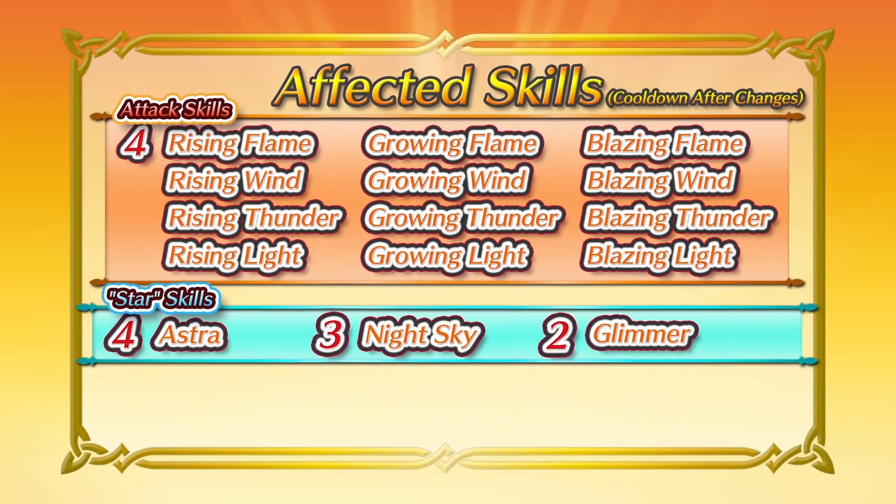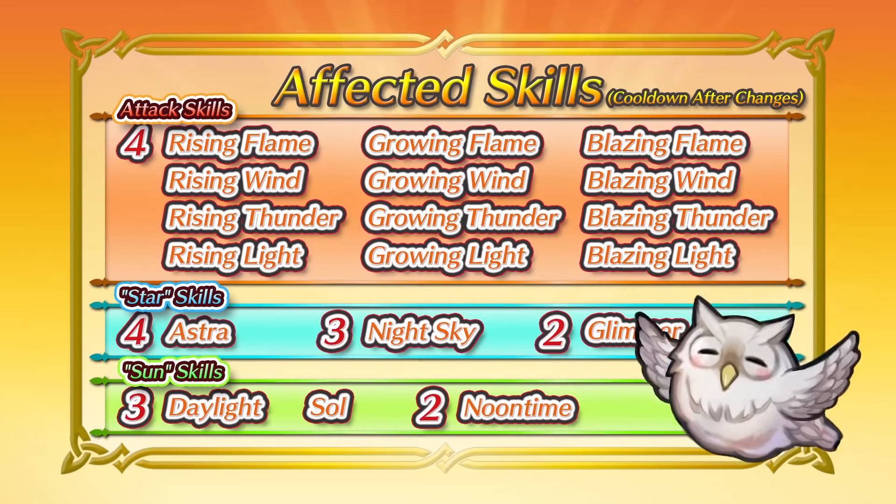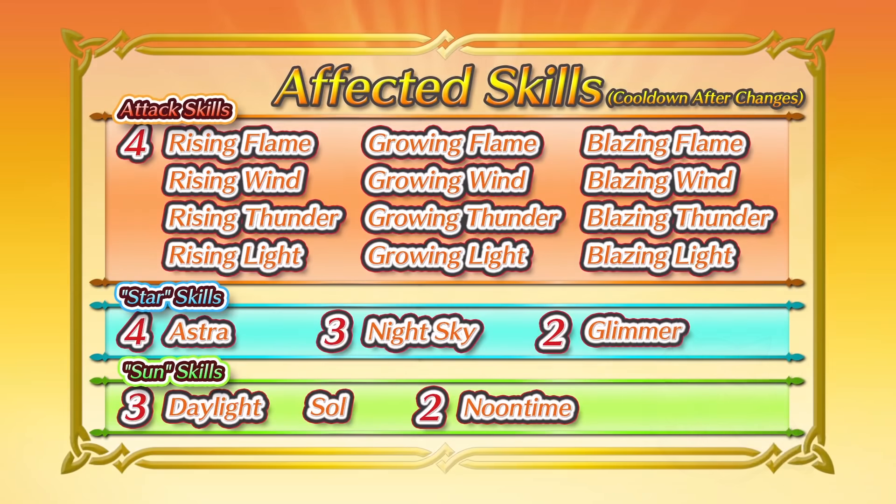A lot of people are saying that Glimmer is going to be better than Moonbow, but I do not really think that. Moonbow is still the better two-turn cooldown special, as you get to do more damage against higher defense and res enemies, which is not the case with Glimmer, because you actually need to do more damage in the first place to make good use of Glimmer. Glimmer is only really useful on Blade Tome units because of their insane damage output. Both skills are inconsistent and vary depending on the circumstance of an individual combat, but Moonbow is still more reliable, especially in the losing matchups for your units.